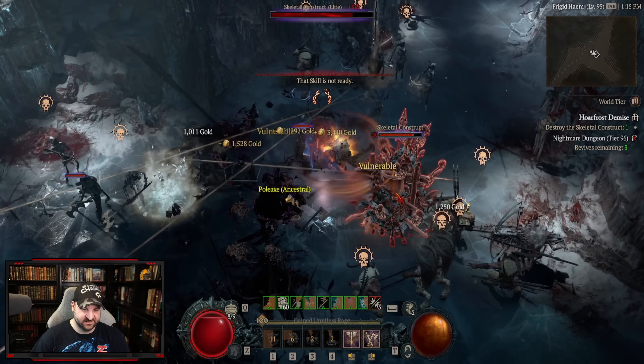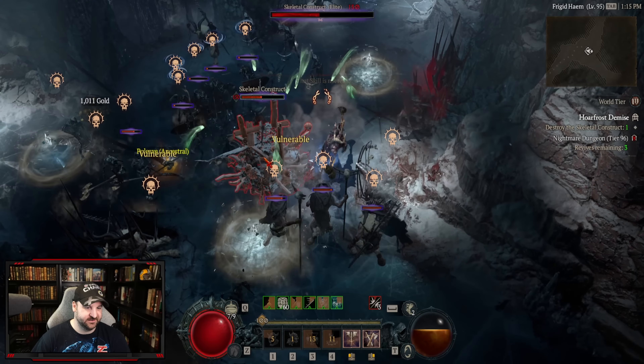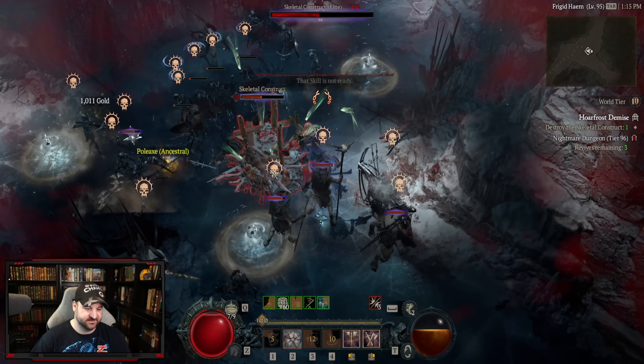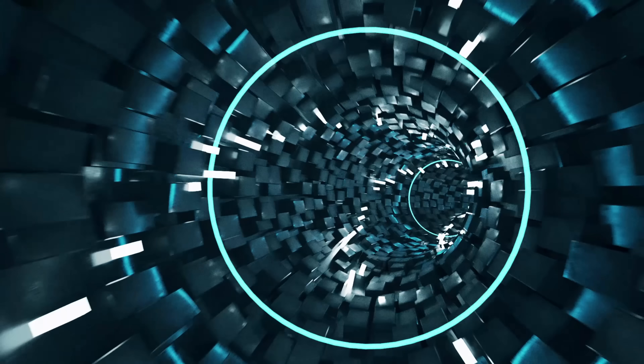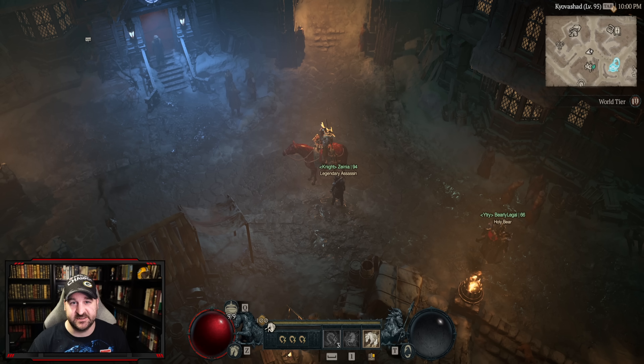It just melts everything — double swing for the win. What's up guys, it's Zyger here. The patch for Diablo 4 is finally here and that means the double swing barbarian has arrived. I think this is the best barbarian spec now because it just got a huge boost to damage, and this build can basically do everything.